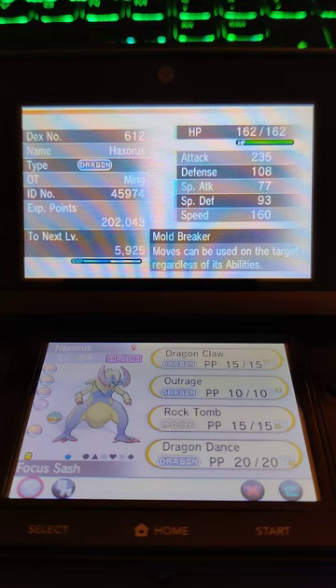To get the gold trainer card, the final step I need is to get 50 battle wins in a row at the Battle Maison in any category. I'm doing single battles — they're the quickest, the shortest, and I only need three Pokemon for them. I did battles 1 through 49 and won.